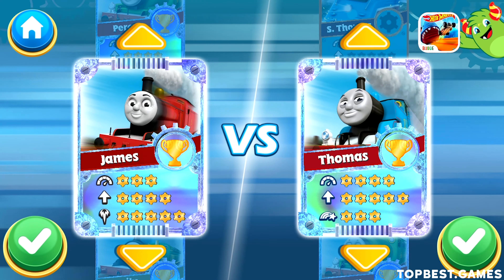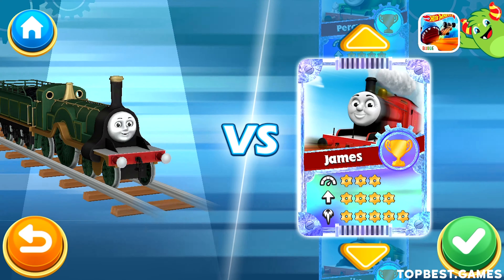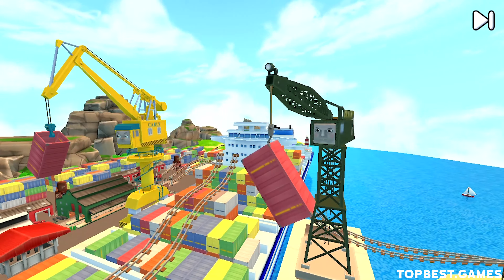Choose your engine: Emily or James. Select your track: Daring Docks, Frantic Fortress, Roaring Ball, Funnel Tunnel. Daring Docks — Emily vs. James.